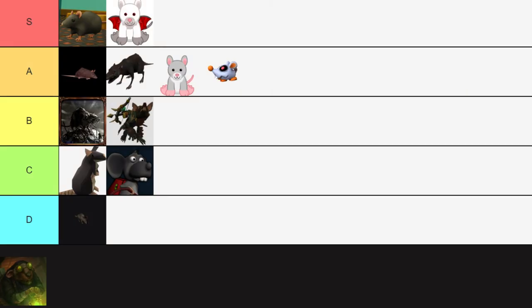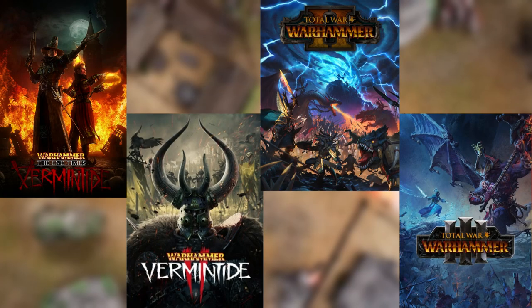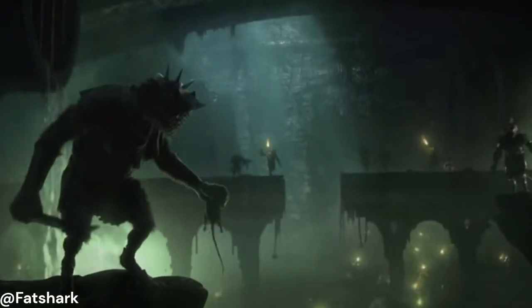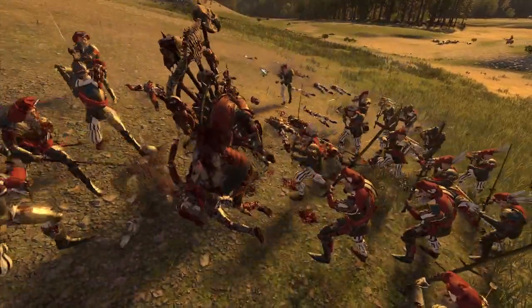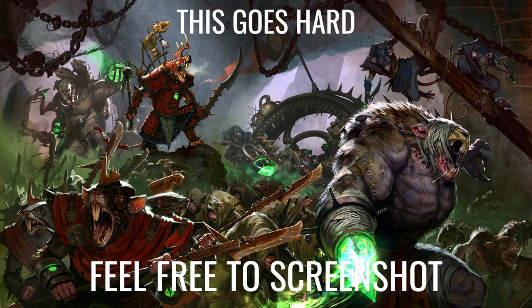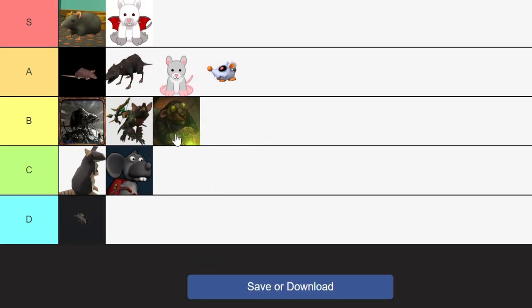Next up on our list are the Skaven from Warhammer. Warhammer is a tabletop game, but there are lots of Warhammer video games that include Skaven, so I'm including them in this list. The Skaven are a race of big humanoid rats known for being cruel and mischievous. They crush anyone, even their own kind, who gets in their way of conquering the mortal world. They create and use lots of technology, but this does backfire on them a lot. The Skaven are pretty badass, but I do have to keep their absolute brutality in mind, so I'm giving B tier for these little scamps.